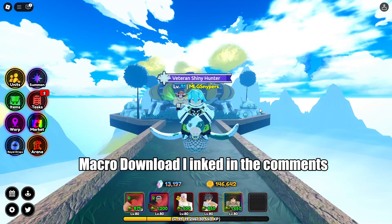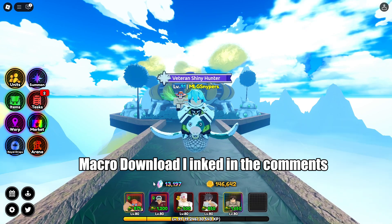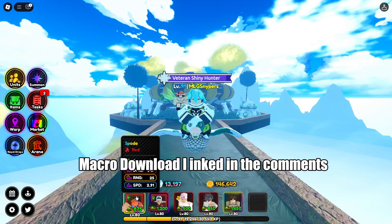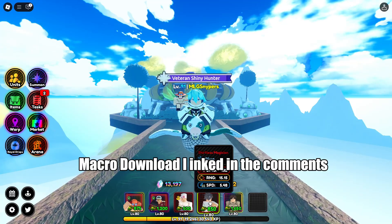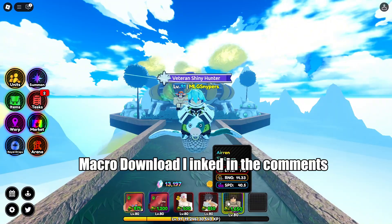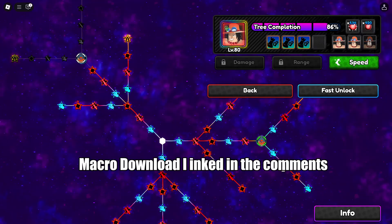For the people who can't really AFK Arc 2 and get the coins, the units you're gonna need are Spade, Magma, Ramen, Shirtless Magician, and Aaron.